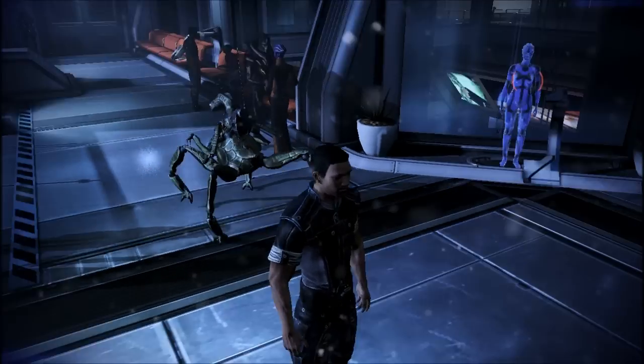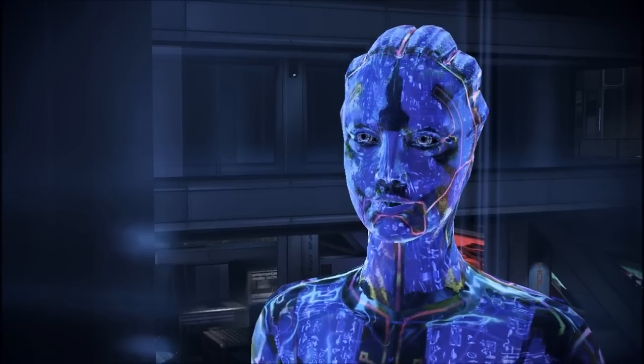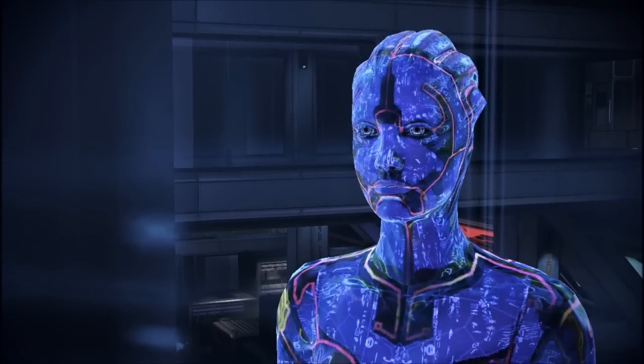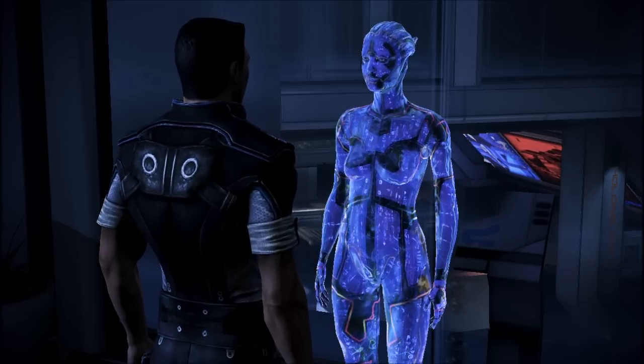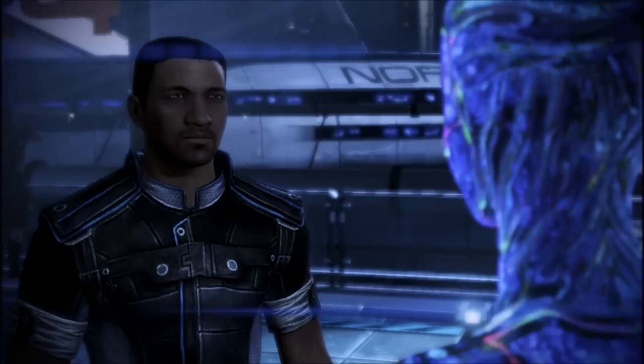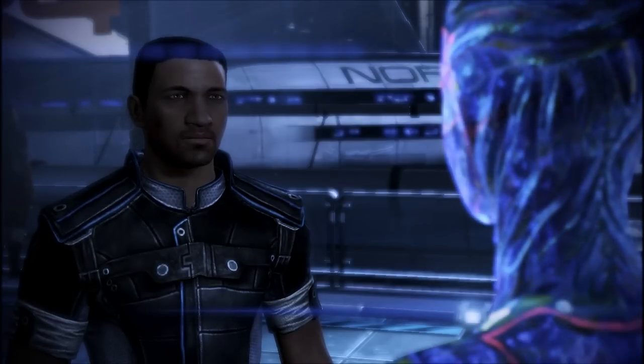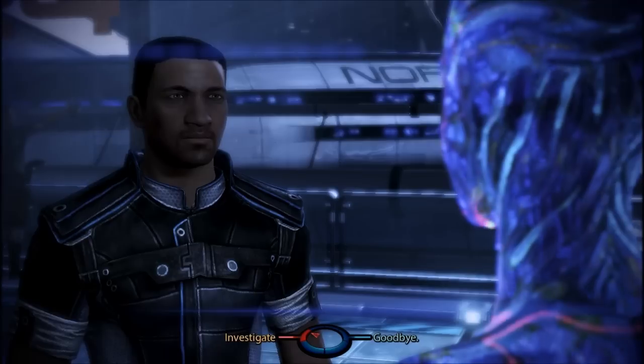Hey there, Keeper. How are you doing? Let's talk to Avena. Hello, Commander Shepard. Welcome to the Citadel. This is Docking Bay D-24. Note that due to recent events, official identification and weapons permits may be requested by C-Sec personnel for routine verification.